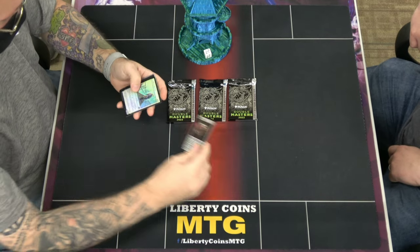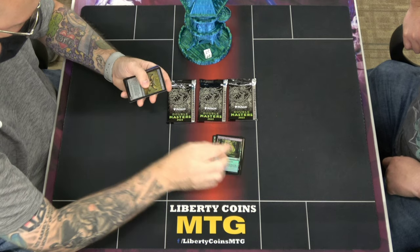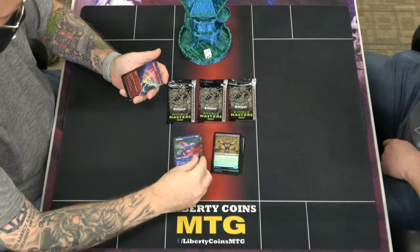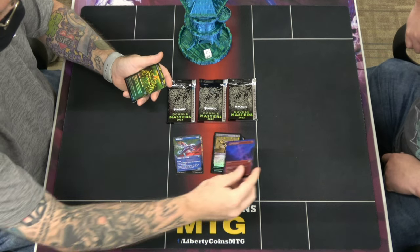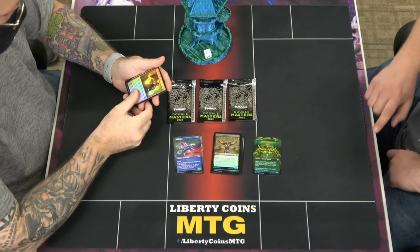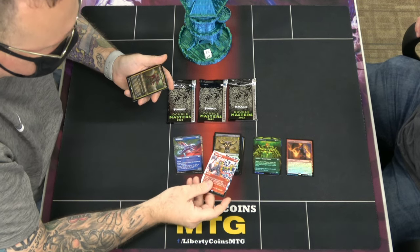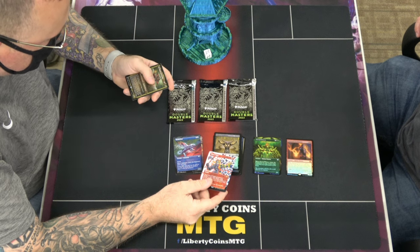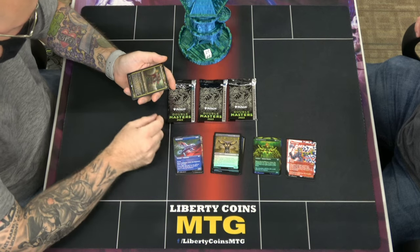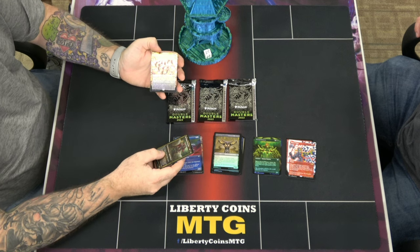I don't even know what we're shooting for. I looked and kind of know, but I don't know where stuff is. So that's an alternate art Flickerwisp, which is cool. Mall Drifter — look at that alternate art foil Lightning Bolt though. Ewit, Seasoned Pyromancer. There's etched foils too.